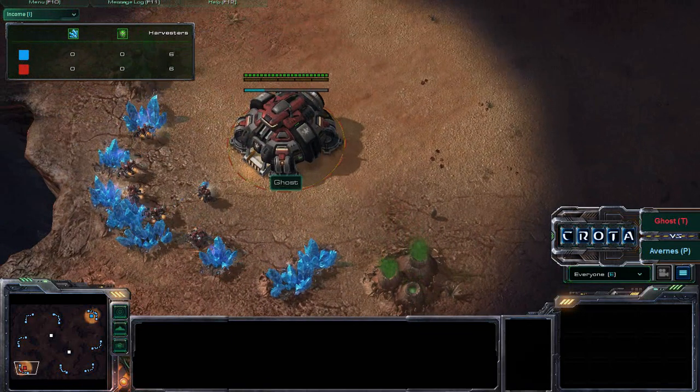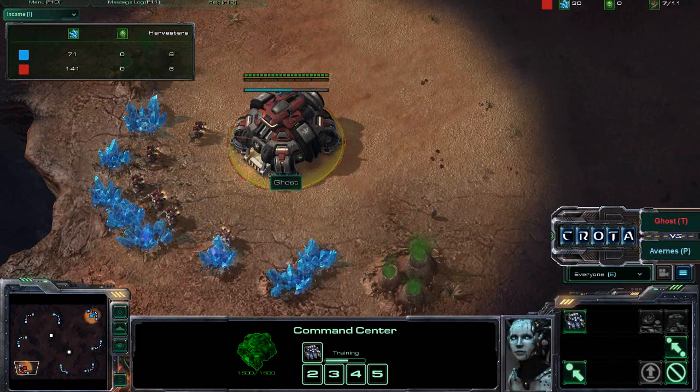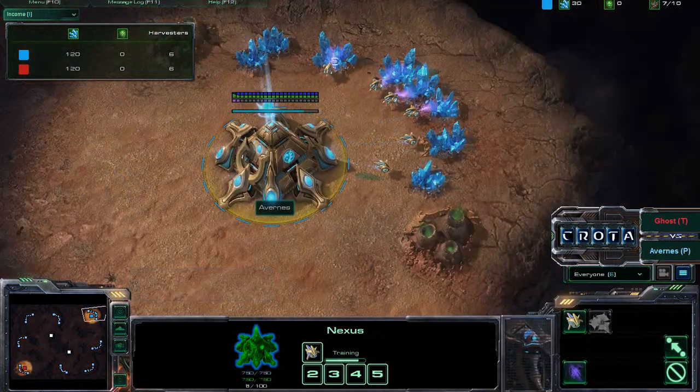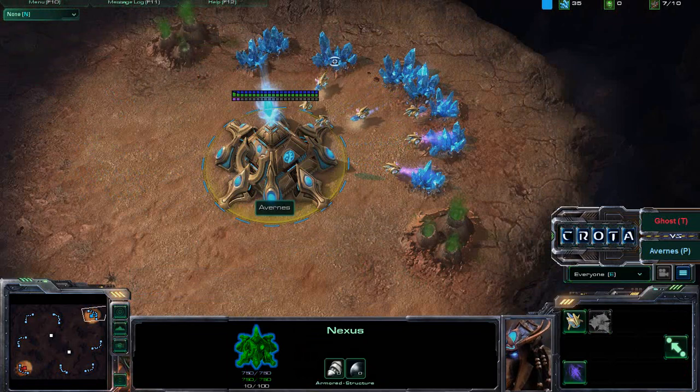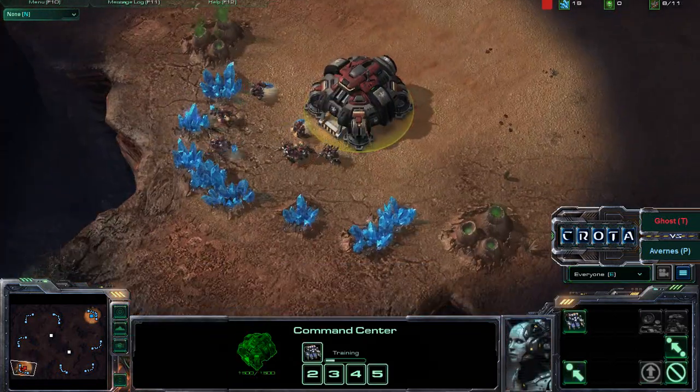Hello everyone, this is Kuroda giving a tutorial between Ghost and Avernus here on Blistering Sands. Ghost is the Red Terran player, meanwhile Avernus is the Teal Protoss player. So it's going to be Terran versus Protoss here on Blistering Sands.